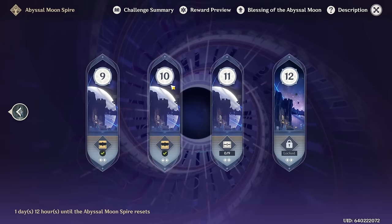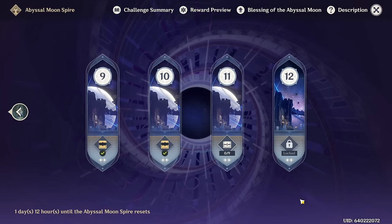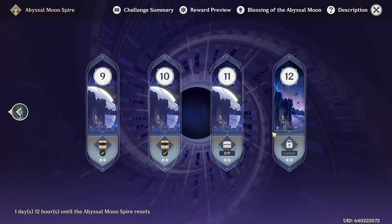Moving on to the Spiral Abyss. It doesn't matter if you can or can't beat this — just do what you can and get what you can. A primogem is a primogem; anything is better than nothing. Do not stress yourself out just because you don't 36-star it. Just get the primogems you can. And please don't forget to claim your primogems after you do this.